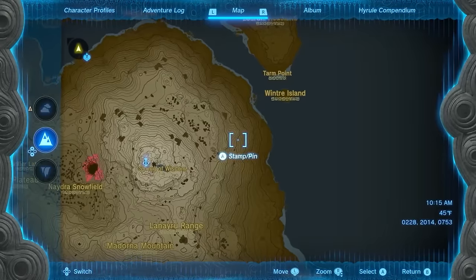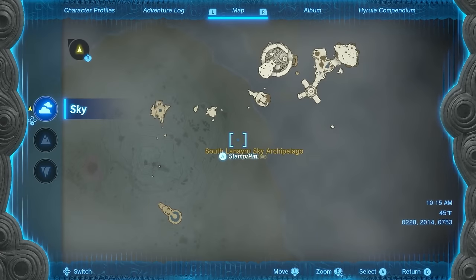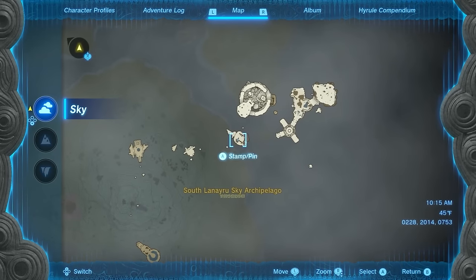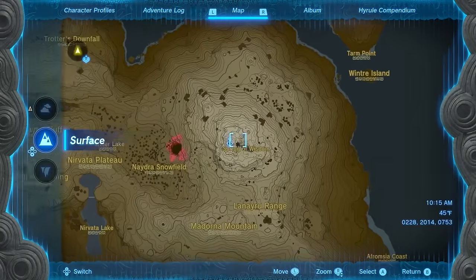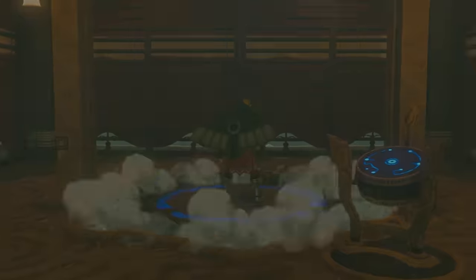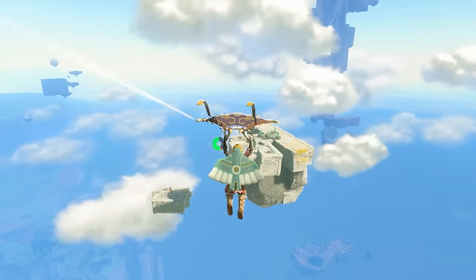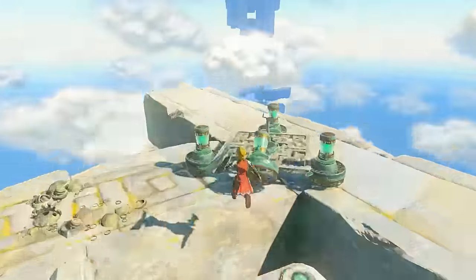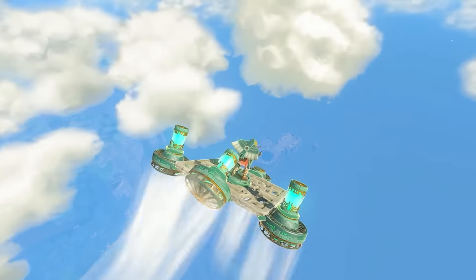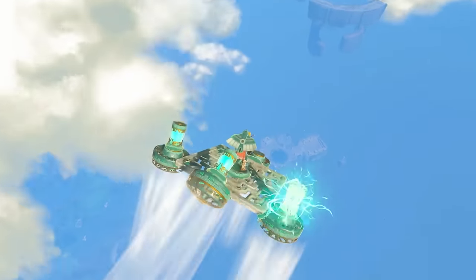Now you've got to do this two more times. The next island, Valor Island, is located far to the east at the South La Nehru Sky Archipelago. To get there, you're gonna want to fast travel to the South La Nehru Tower. Launch yourself up and then paraglide northwest. Take a pit stop on this floating island to pick up an airship, and then continue flying all the way towards the giant island off in the distance.